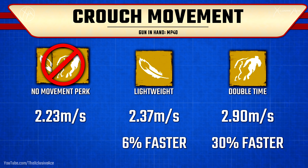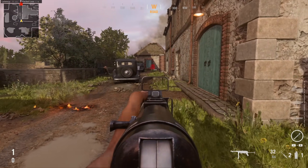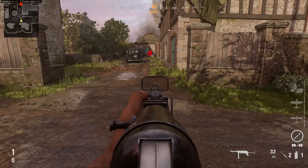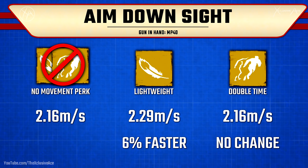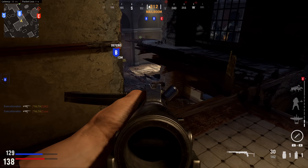Finally, we have one last movement mechanic I wanted to test — aim down sight movement speed. I was curious to see if these perks had any impact on that, and once again lightweight gives us six percent faster movement speed while double time didn't change anything at all here, which was no surprise.